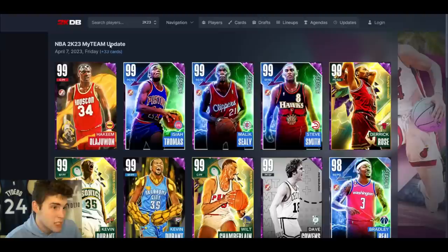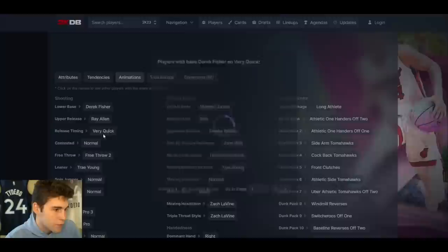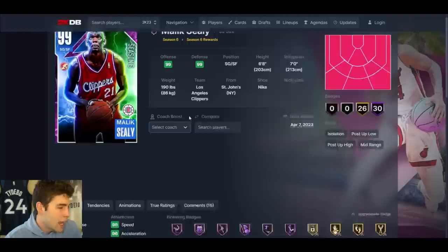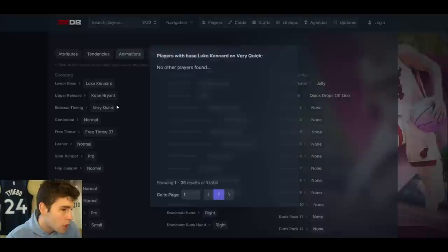Malik Sealy up next — another shooting guard. 6'8", 7-foot wingspan. Hot spots from everywhere, 91 3-ball, good driving dunk, good standing dunk, great speed, great defense. Another incredible shooting guard — you don't even have to apply badges, tendency-wise perfect. Derrick Fisher base, Very Quick — really smooth release. Trae leaner, MJ dribble style. Between Malik Sealy and Steve Smith, you're looking at two of the top five shooting guards in the entire game. Malik Sealy is probably a little bit better, but both cards are absolutely elite.